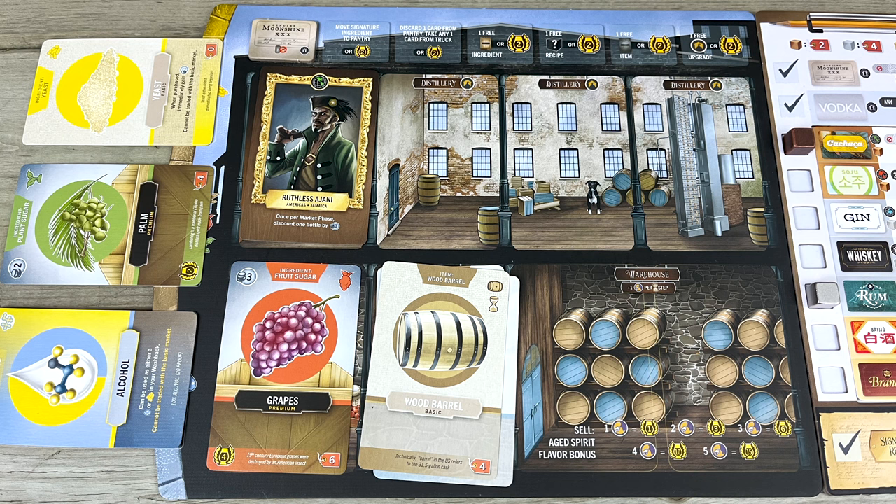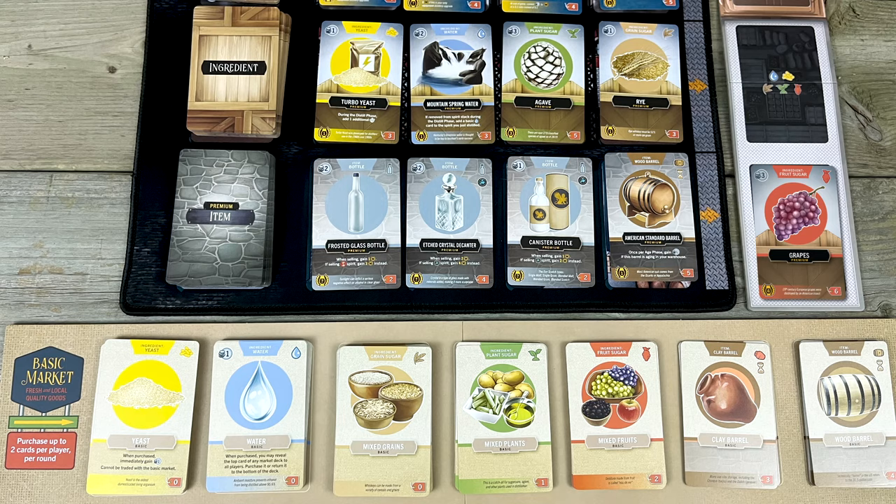Now, just before you're about to distill, you can trade in one ingredient or card from your board for an ingredient card of equal or lesser value from the basic market. So let's say you messed up and you realize you need another plant sugar to make rum, but you didn't buy enough during the market phase. Well, you can take this six dollar bunch of grapes that you bought in the premium market and trade it in for this one dollar hodgepodge of plants. It's a costly error, but at least that gives you a little wiggle room.